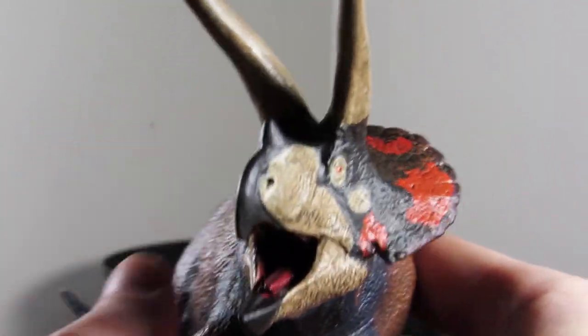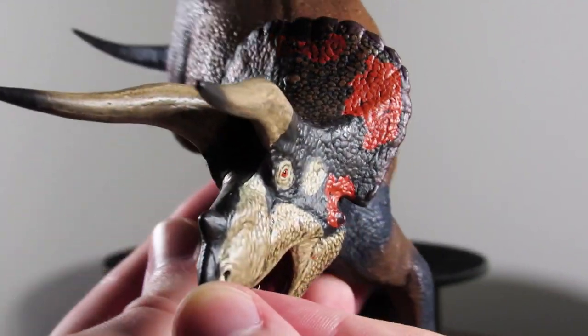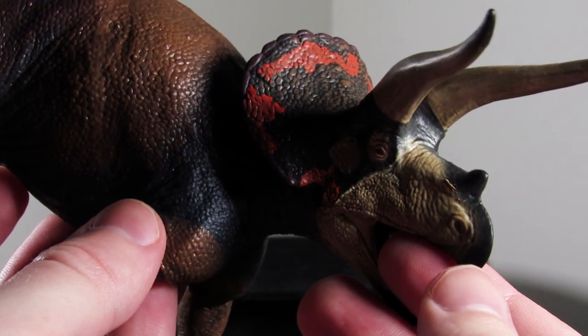I also love the patterns on the frill in the orange blotches. The frill patterns are not symmetrical at all, but I think it's a really interesting take — very visually striking to look at.